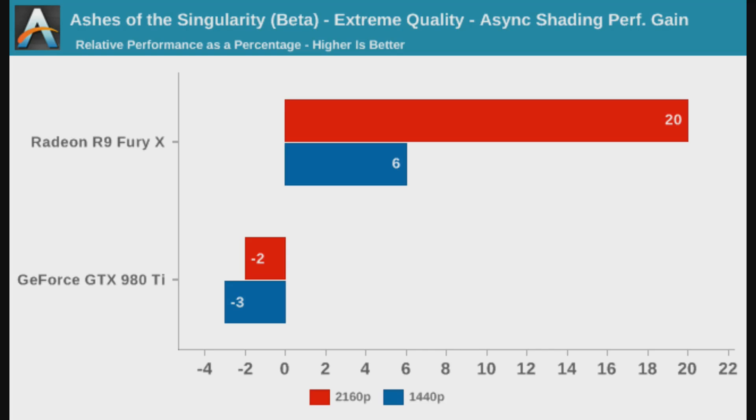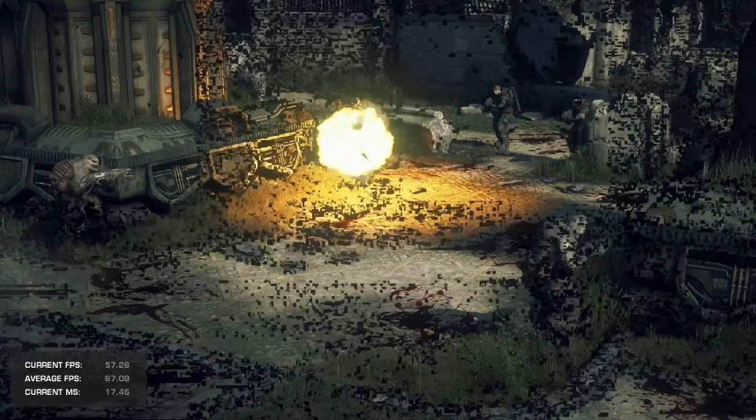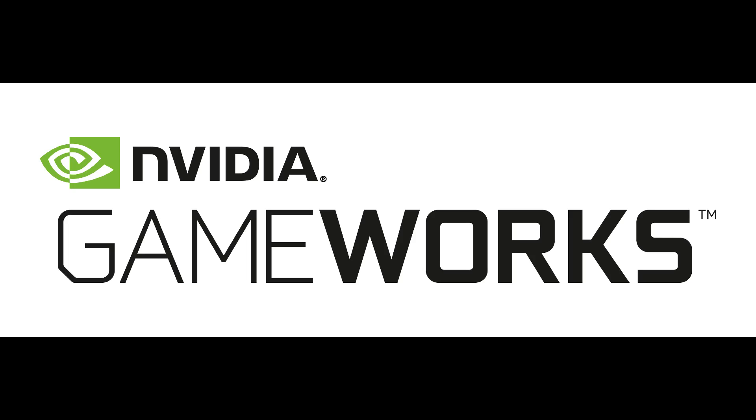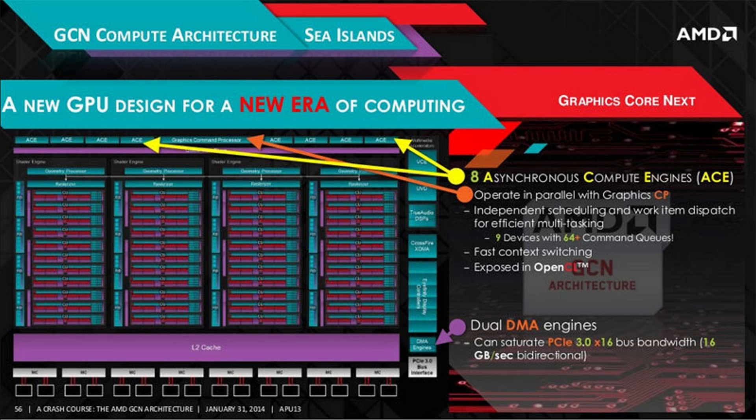Let's be generous and say they got a working asynchronous compute driver that was half as good as AMD's hardware — so instead of 20% gains you see 10% gains. They would still be a very long way behind. It suits Nvidia to ignore asynchronous compute and double down on Gameworks instead. They don't have the hardware, but they need to find something and Gameworks is it. If you're an Nvidia user, this is free performance that could be on the table, but Nvidia has no incentive to make it better. They may not even have working asynchronous compute in Pascal — there's no guarantee they're going to add that. This is something AMD did four or five years ago as a break away from classical architecture.